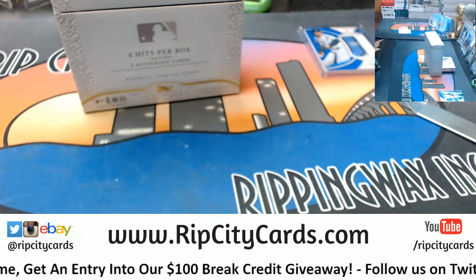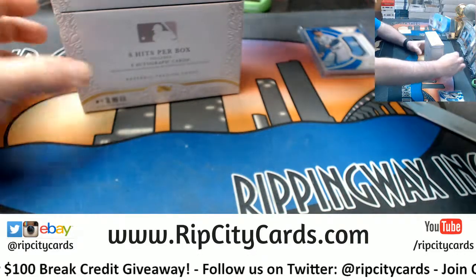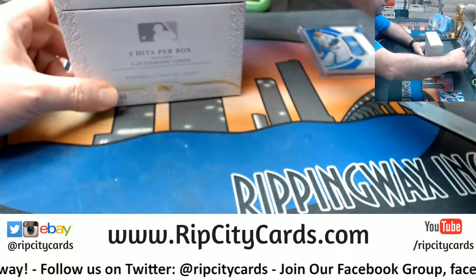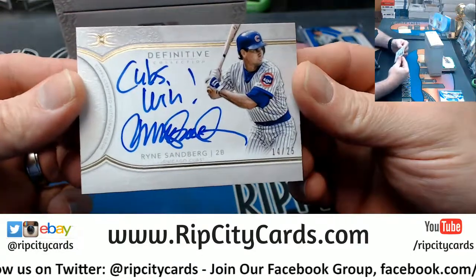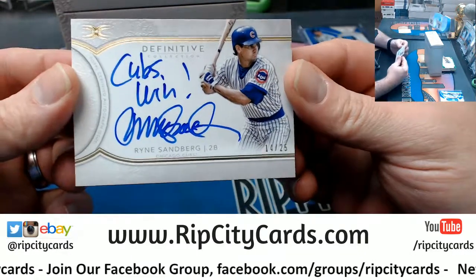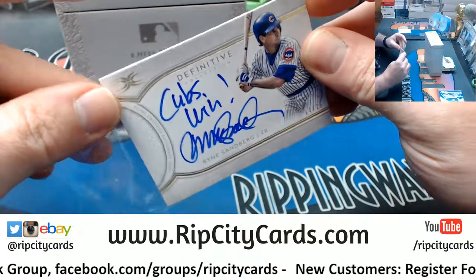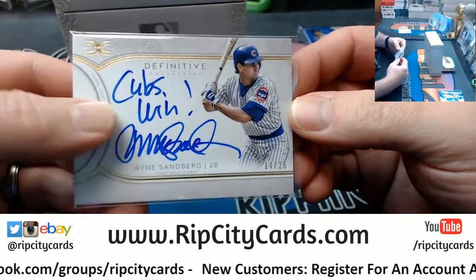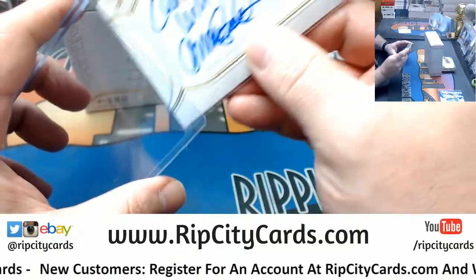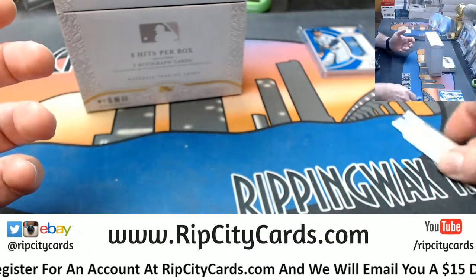Alright, we got some 180s. Another old school favorite — Cubs win! Ryan Sandberg, 14 out of 25. I have met him, just so you know. I have met the Sandberg, because you know, that makes that card more valuable with me having met him, just as an FYI.